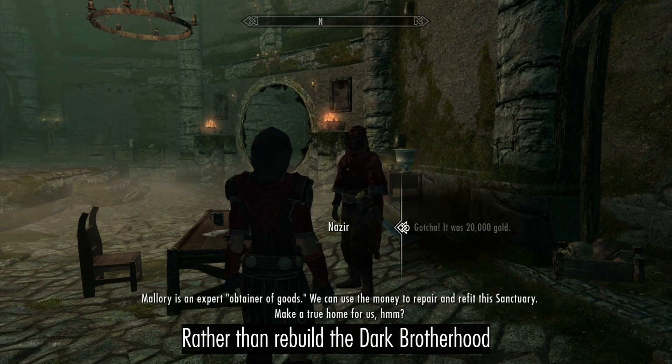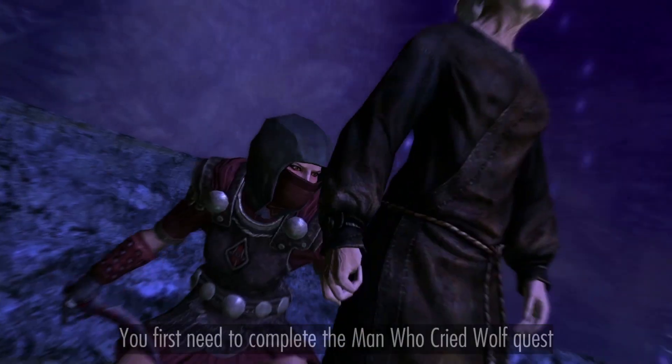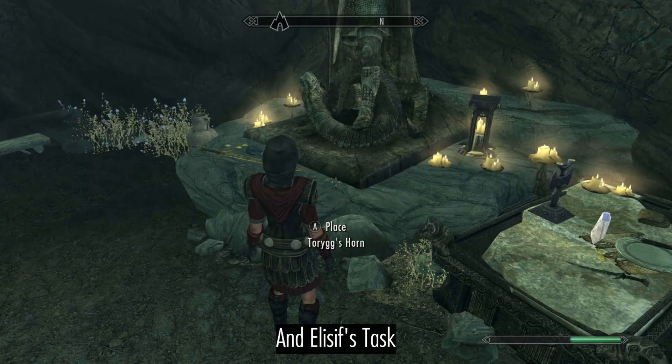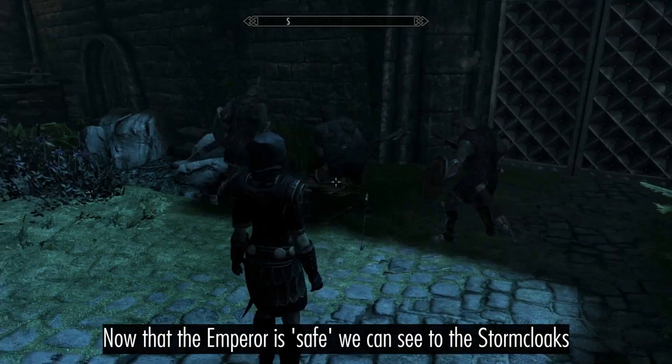Rather than rebuild the Dark Brotherhood, invest the payment in Proudspire Manor. You first need to complete the 'Never Cried Wolf' quest and Elisif's task. Now that the Emperor is safe, you can see to the Stormcloak situation.